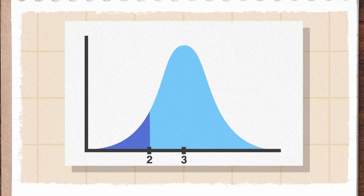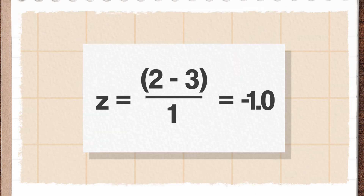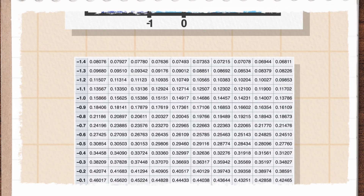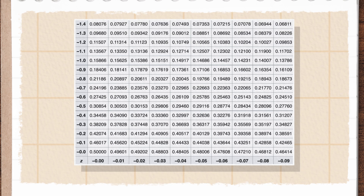We need to translate this scenario into a standard normal one by standardizing that 2-minute value. We subtract the mean and scale by the standard deviation to get negative 1.0. Asking about the probability of getting less than 2 on the original scale is equivalent to asking about the probability of getting less than negative 1 on the standard normal scale. Then we need to use our table to find the area under the curve to the left of negative 1. That will be the probability we actually care about.